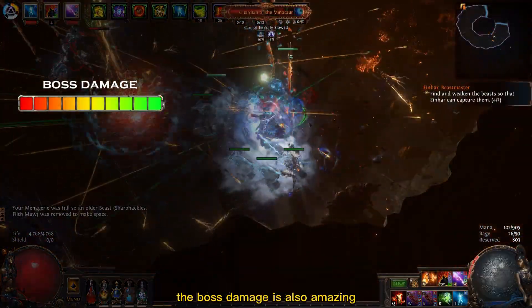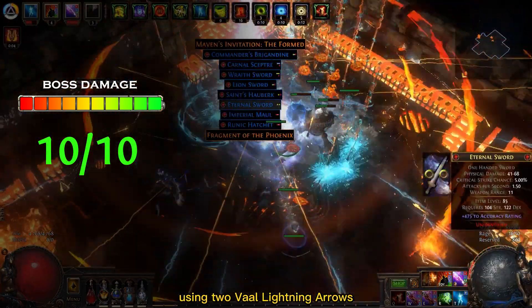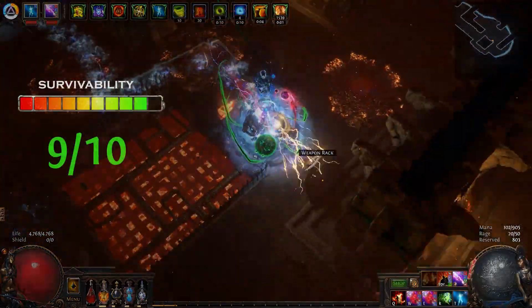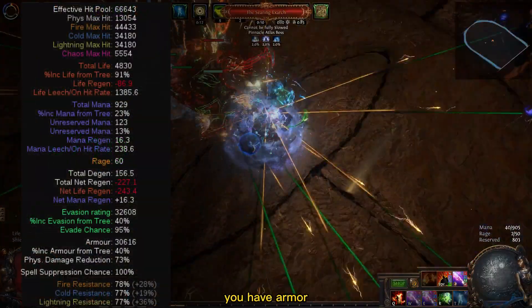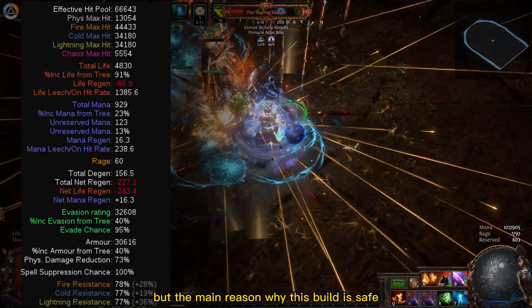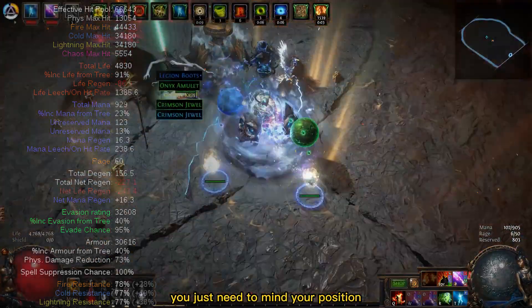The boss damage is also amazing and deserves 10 out of 10. Using 2 Vaal Lightning Arrows plus your Ballistas on bosses will kill them so fast that you won't believe it. For survivability, I'll give this build 9 out of 10. You have Armor, Evasion, and Spell Suppression that grants almost 50,000 effective HP. The main reason this build is safe is because you can kill everything from a huge distance — you just need to mind your position.